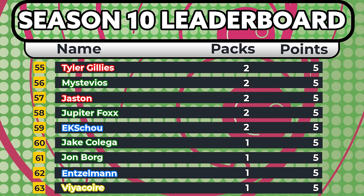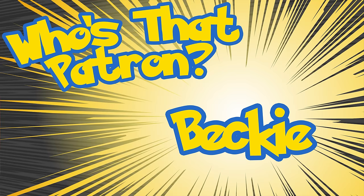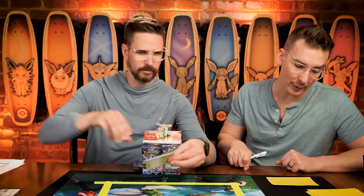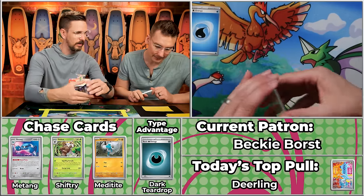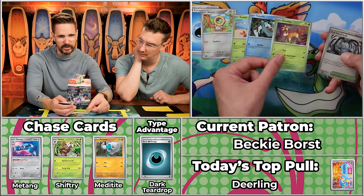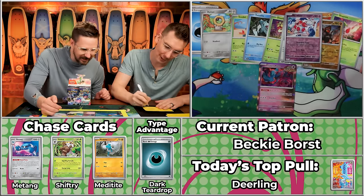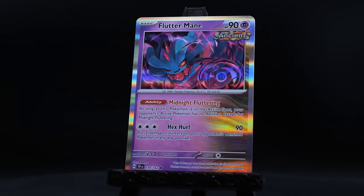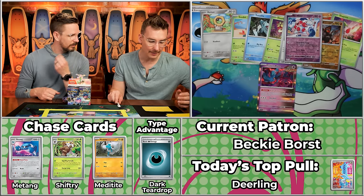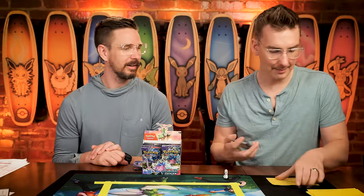Next up is Becky Borst, coming in with four points on the season. Becky has put up big numbers in the past — season totals of 12, 26, 44, 24. We've got Meltan again, the Seedot, Totodile, Deerling, Full Metal Lab, Golurk, Shaman, Clodsire — won't score — Mr. Mime — won't score — and Flutter Mane. Just one point. But in any three-pack season, Becky has never scored less than 24 points total — so her third pack will probably be good.